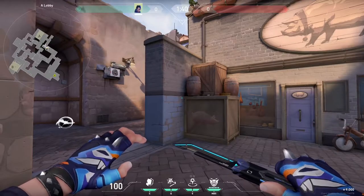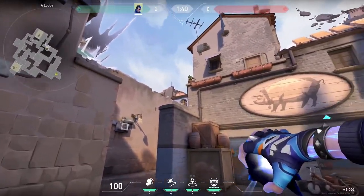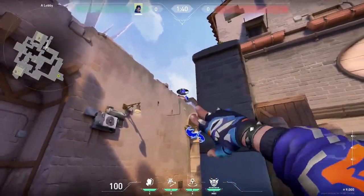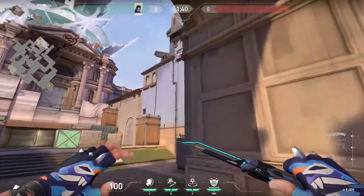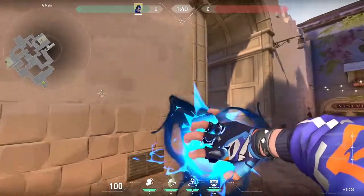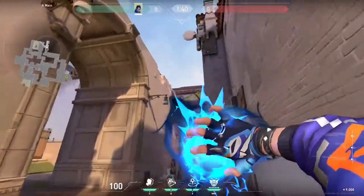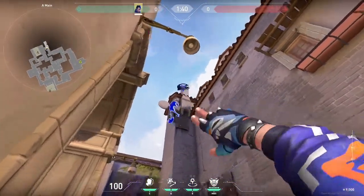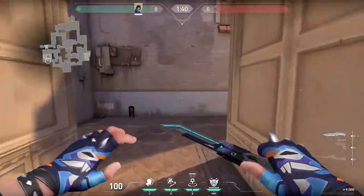Now it's time for my favorite part of the video — flash lineups. We're going to start over at A lobby. First, anywhere in the lobby where you can see this beige dormer, you can throw a one-way flash from there. This flash is very powerful as it won't blind your team as they peek out of arches, and you can also use it to cover your own entry. Next, we have a pop flash for people in heaven. From lobby, hug this left side wall and aim at the top of this chimney — doesn't have to be super precise. Throw your flash and swing wide stepping away from the left wall to the right. Due to the angle, you will not flash yourself but you will flash the players in heaven. Just keep in mind it's only a partial flash on heaven players.